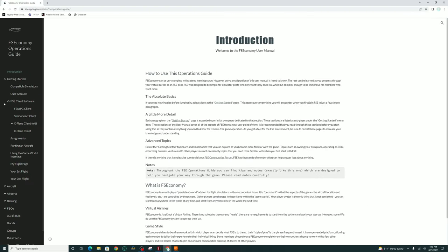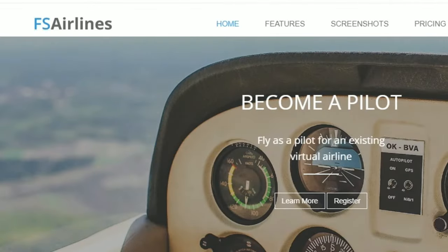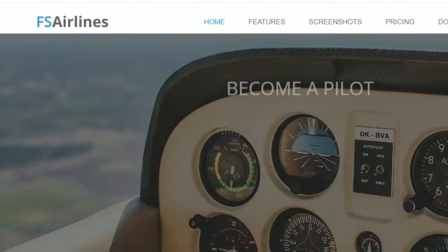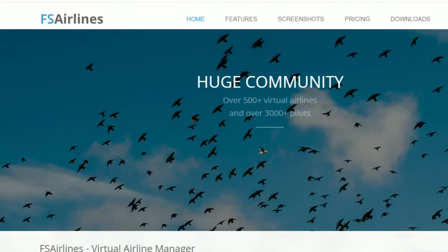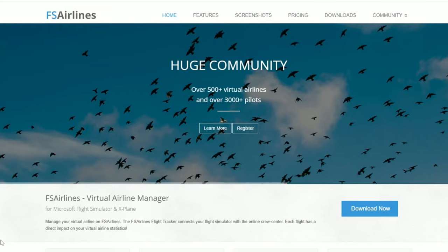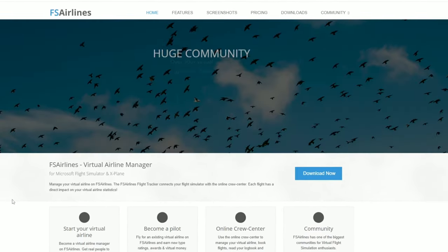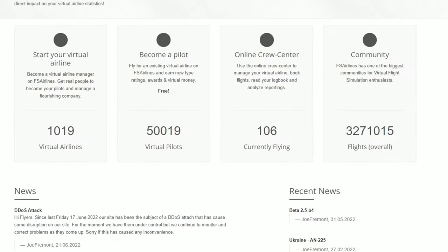Let me know your thoughts about FSEconomy down below in the comments section. Next up on the list is FS Airlines. There are two different versions of this application — a paid and a free version. This is a virtual airline manager, with over 500 virtual airlines and over 3,000 pilots. On the main webpage here, you can see just how many virtual airlines there are, as well as how many pilots there are on the platform.